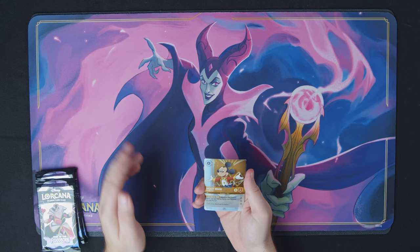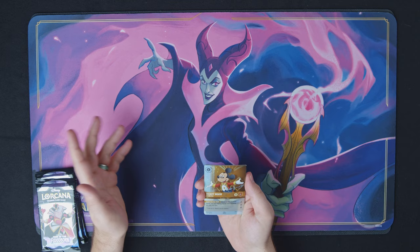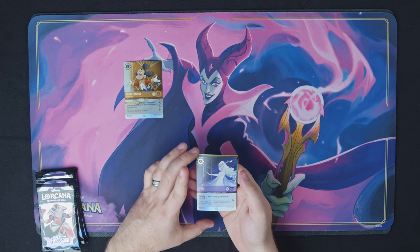First, we have Mickey Mouse's Friendly Face. We've seen this card — this is from the new set, not from the old set. Whenever this character quests, you pay three less for the next character you play this turn. He's a decent character and he's got three lore. The art is simple but beautiful.